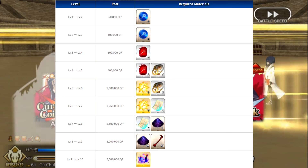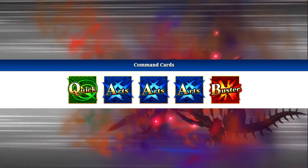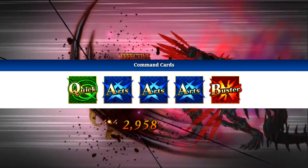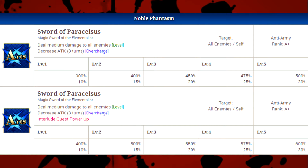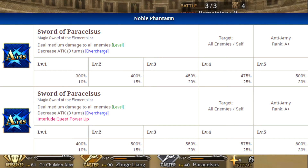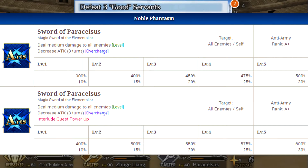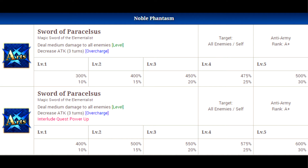For his command card deck he has one quick, three arts, and one buster — a pretty standard caster deck suited for support and arts cards. His noble phantasm is also arts, dealing medium damage to all enemies and decreasing their attack for three turns on the overcharge, starting at 10% and going up to 30%. There is also an interlude that increases the damage by 100% at max level.